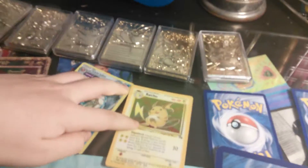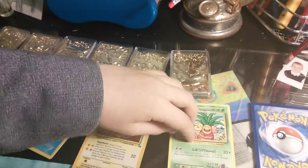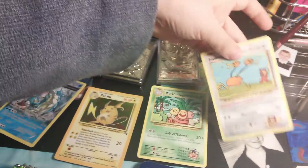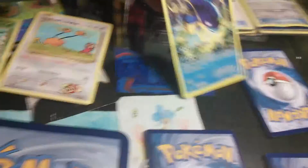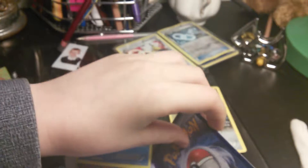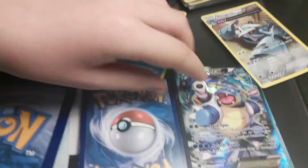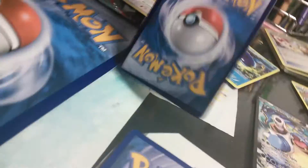Raichu from the fossil series. Secret rare Exeggutor, secret rare Imoku — needs no duo. Then we're moving along: Wish Crash half art, then Metagross half art. Blastoise X promo — man, that's a good card. Blaziken promo.